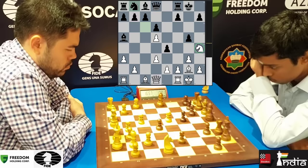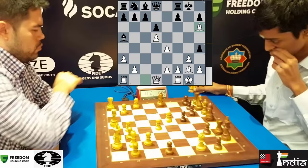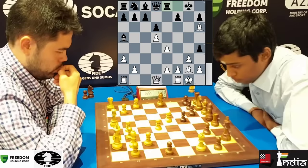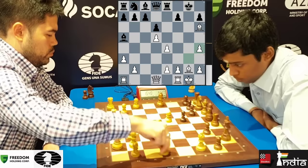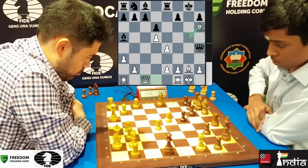He takes on E4. G takes H4. Bishop H6 played very quickly. Hikaru is trying to show Prag that he is still in control in this position. But Prag is, of course, aware that this position is totally better for him. G takes H4, and now the queen takes the pawn. Queen C1 — maybe some ideas of Bishop G5. If you count the number of pawns, white has only one pawn for a piece.